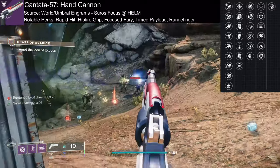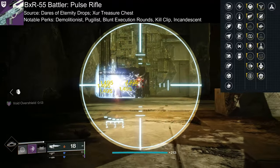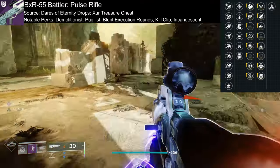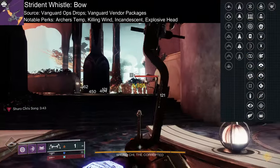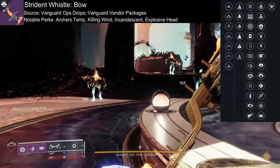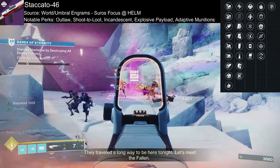Cantata-57 gives you a simple hand cannon with good stats that can help you fight at longer ranges with Timed Payload, Rangefinder, and Focused Fury. The well-regarded BXR-55 Battler allows you to hip-fire for CQC fights or ADS to fight past 40 meters, with a slew of rolls to help ability regen or raw weapon damage. Strident Whistle gives you a high damage bow with perks like Incandescent, Explosive Head, Killing Wind, and Archer's Tempo. And the Staccato-46 gives you a stable, precision weapon to fight any enemy at range.